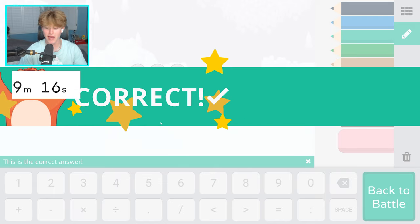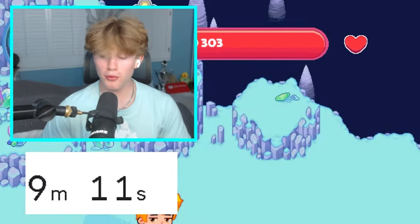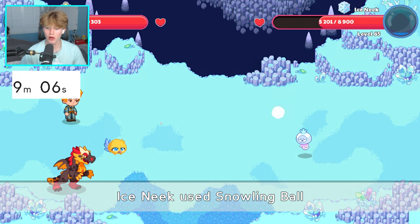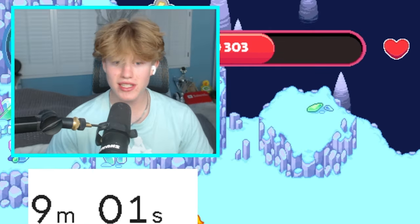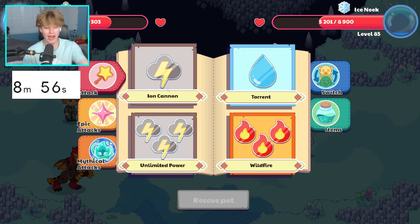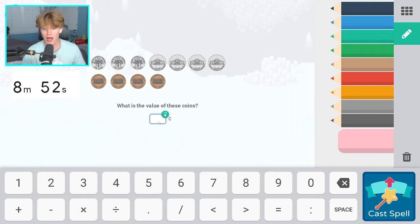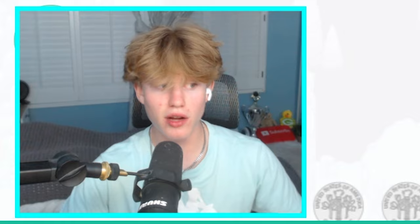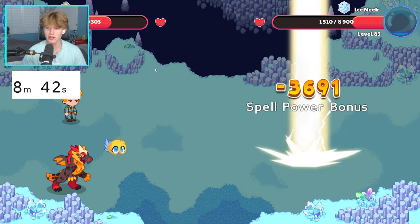I want to finish this battle as fast as possible. We do 3,699 damage with Ion Cannon — not a bad spell at all. Ice Neak hits back for 3,009 damage. We cannot afford to lose a battle because I already only have 8 minutes and 50 seconds left. These questions are a little long and taking a bit too much time, but it's okay as long as we get this battle done.